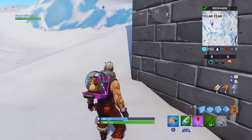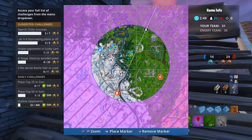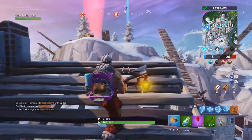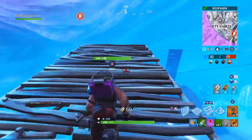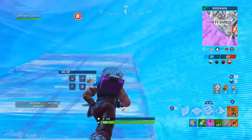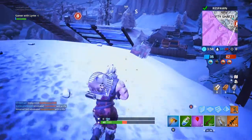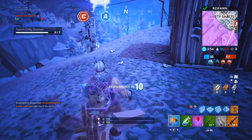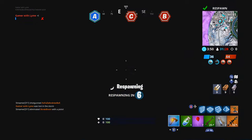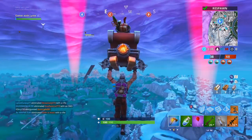We did land at Polar Peak. Now let's take a look around the towers area. We're going to this location — there should be a tree up on top. There's the gnome right there. We now have six out of seven. We don't last long in the storm, obviously. We have one more location left, but it's over here somewhere which we cannot reach at the present time.